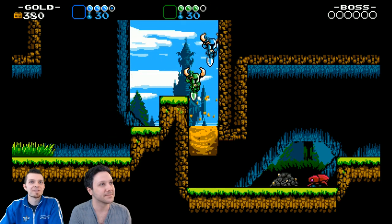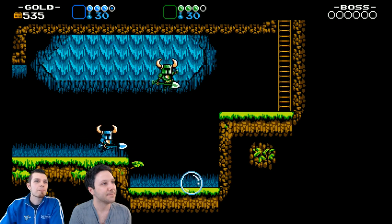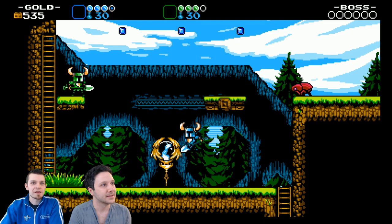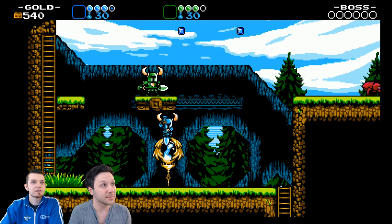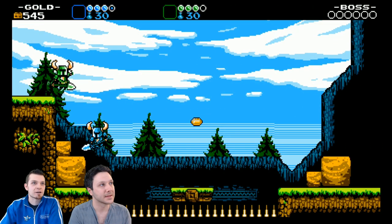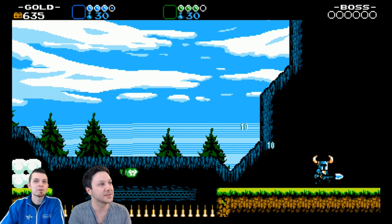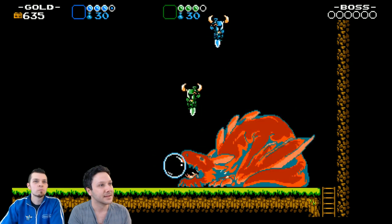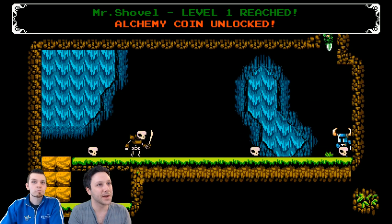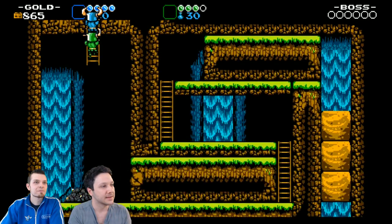I'm going to breeze through this on co-op. I'm curious to see how the boss battles are going to work. We'll just destroy them. Bubble in — whoever goes to the screen first wins. And that is the double checkpoint. You could either break your checkpoints and not have a checkpoint but you get money, or leave the checkpoint in case you die. There's a little bird animation if you leave the screen before the other player does.